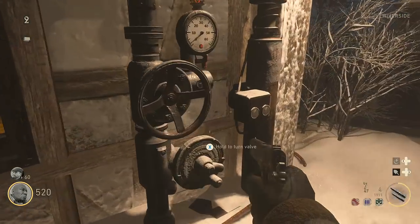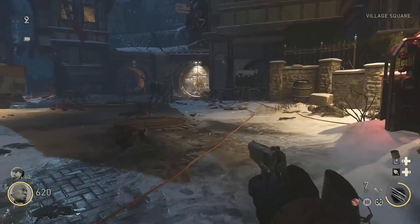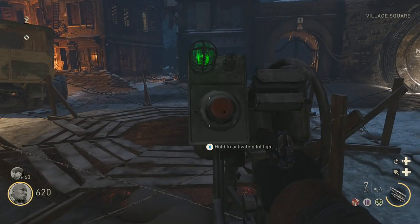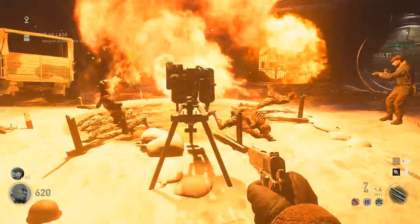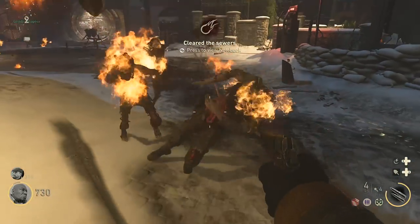Out of the three valves, two of them are found in the village square, but one of them will require you to get a door to go through in order to access it. Then return to the village square and you can now activate the pilot light in the middle, which will clear the sewers with a giant fireball. Kill the zombies that come out.